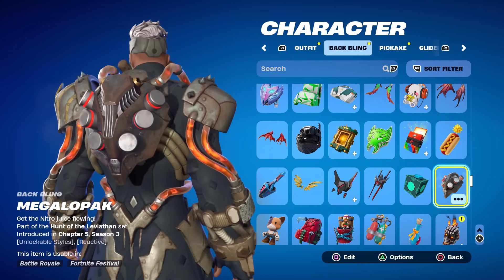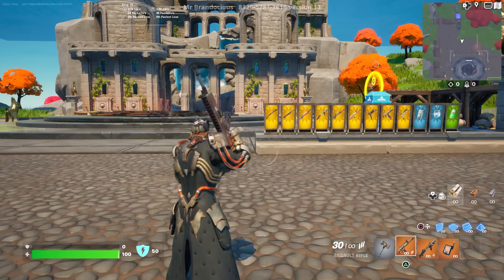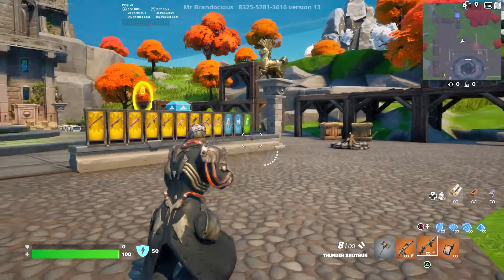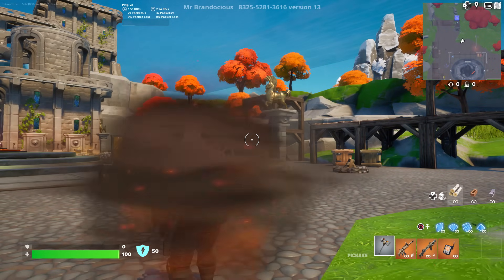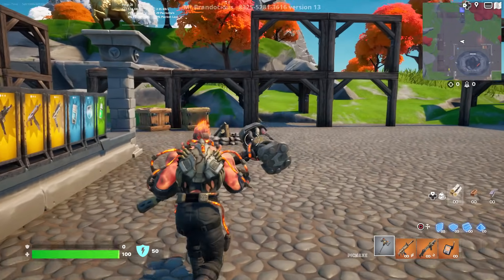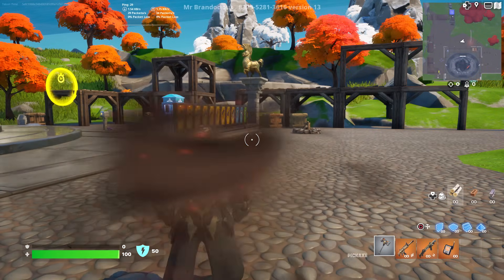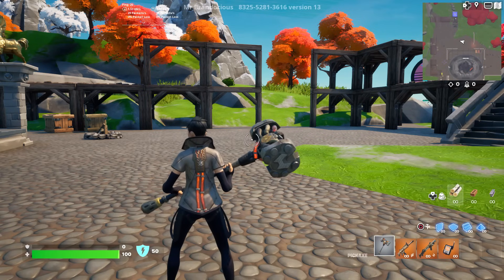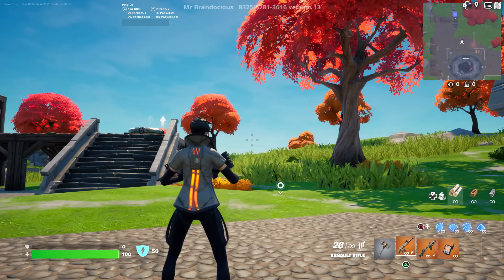Without the back bling, this skin kind of reminds me of the Cable skin — similar blue and orange color scheme, also bulky. He doesn't look too bad without it. On the secondary style without the back bling, he's got a circular piece, and that style might make the back bling look more appropriate. On the first style I think he looks pretty clean without it. Now for the wrap on the wrap skin: the reactive animation activates when you shoot — the faster you shoot, the brighter it lights up.